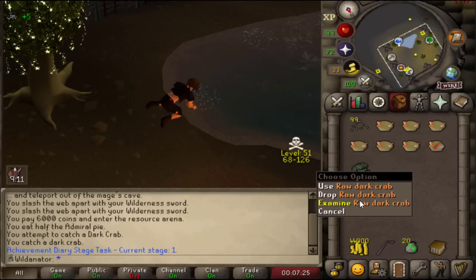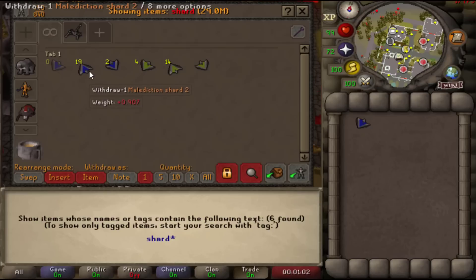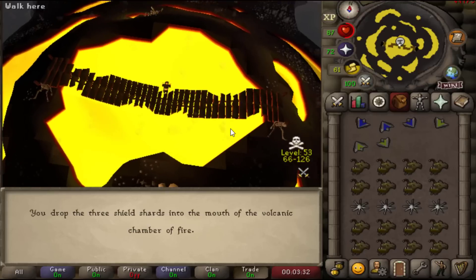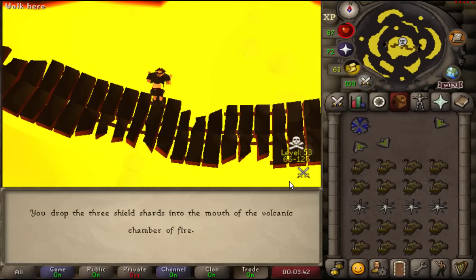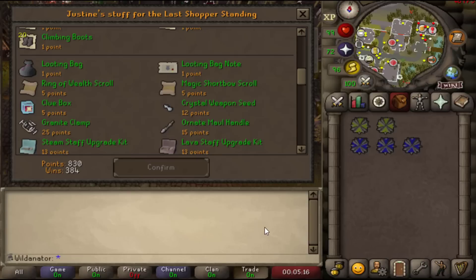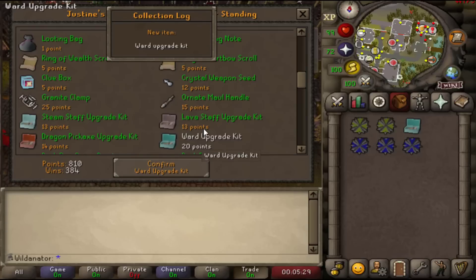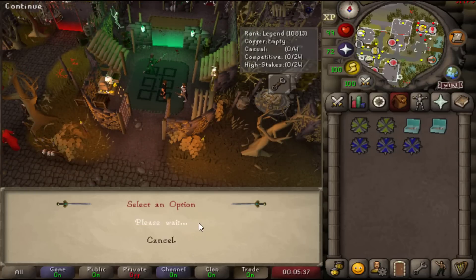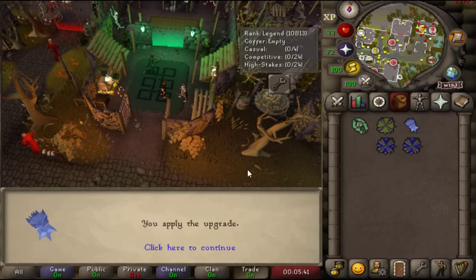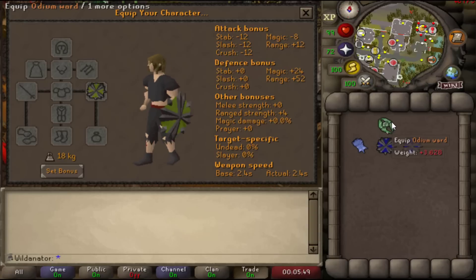There's 80 Fishing — we just need to munch this tasty Admiral Pie to boost Fishing to the desired level and then we catch our Dark Crab. One eternity later — well there you are Mr. Dark Crab, you took your time to get in my little pot. First ever raw Dark Crab acquired on the account! We recently finished off an Odium Shard piece needed to make both another Odium and Malediction Ward. Let's get these pieces thrown into the volcano. Two brand new shields! We're going to go ahead and buy a couple of ward ornament kits for each of the shields.